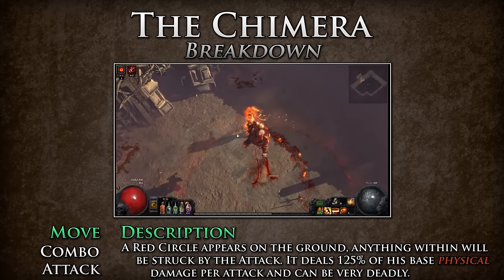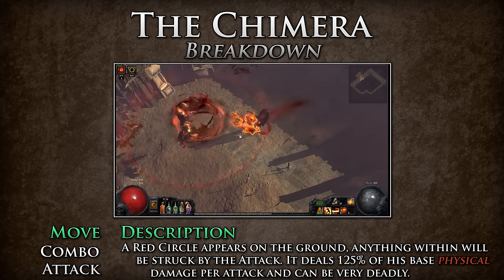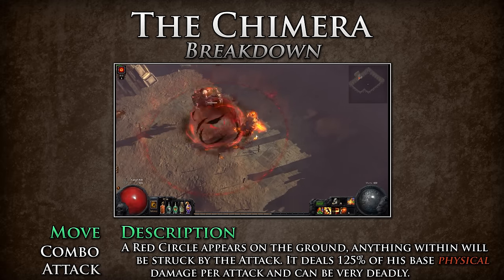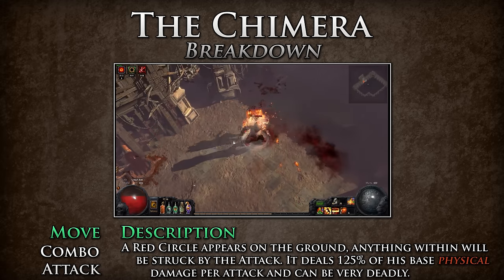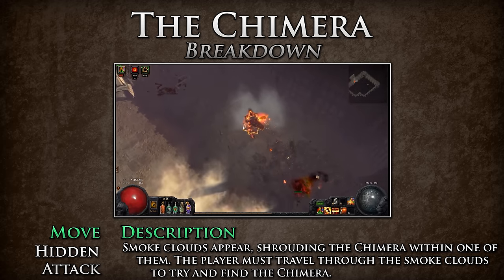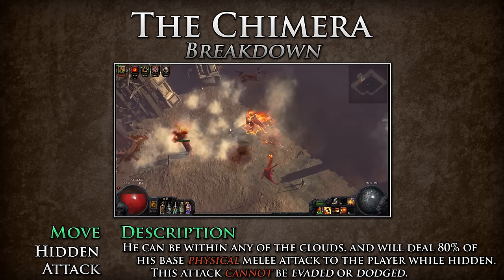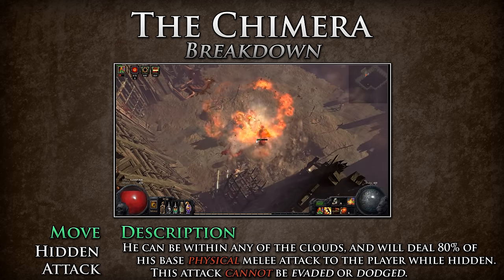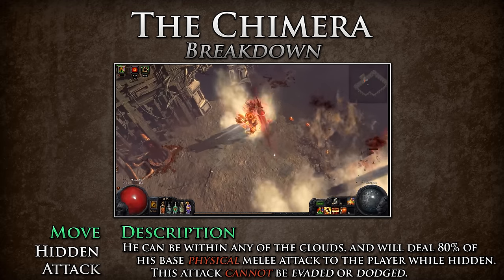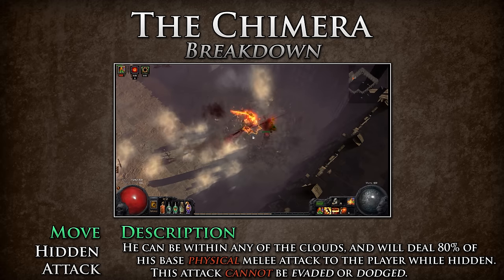Combo Attack — a red circle appears on the ground around the Chimera. Anything within this area will be struck by the combo attack a few seconds after it is placed. This attack strikes between five and six times and deals 125% of his base physical damage per attack — this move is very deadly. Move out of the red circle once it appears to avoid taking any damage. Hidden Attack — numerous smoke clouds appear, shrouding the Chimera within one of them. The player must travel through the smoke clouds to find the Chimera. He can be within any of the clouds and will deal 80% of his base melee attack damage to the player consistently while they are trying to discover his location. This attack cannot be evaded or dodged and can only be stopped by finding the Chimera. It can occur multiple times after each add phase. This is the toughest move the Chimera performs, with a high probability of death. Make sure to use a fast movement skill or a quicksilver flask to find the Chimera as fast as possible.